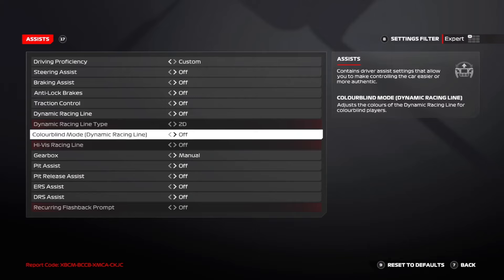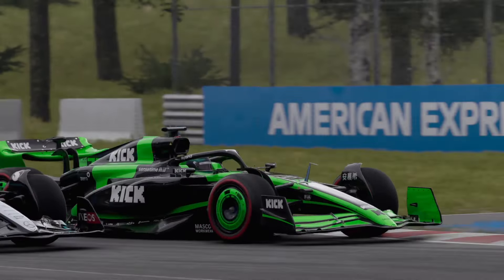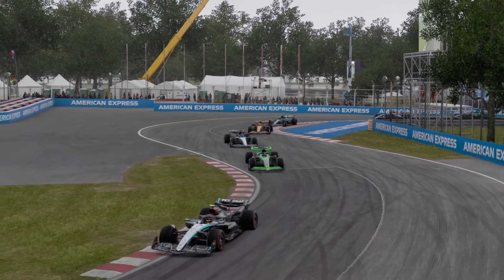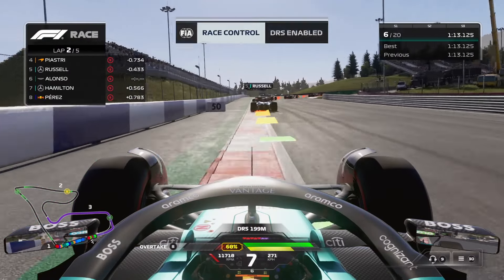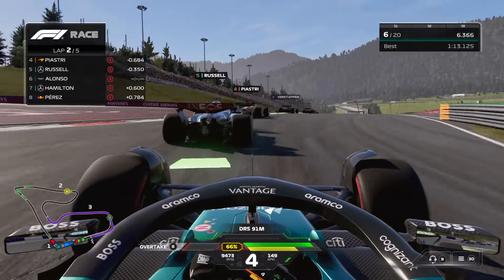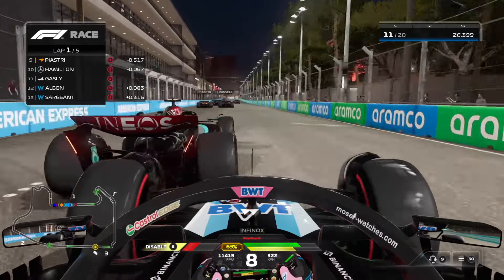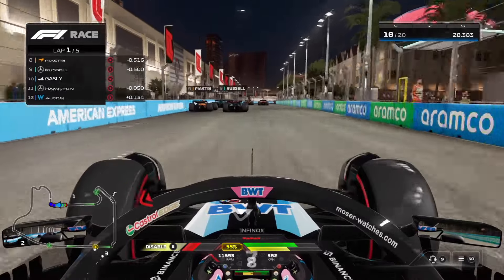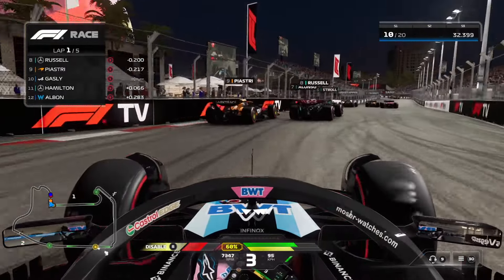If you're familiar enough to select standard or expert race styles, you'll be able to adjust your driving assists. For new players, I recommend starting with steering and braking assists turned off, as having these on causes the game to partly brake for you — it's better and not too hard to do it yourself. If settings still feel too easy, slowly turn off each assist one by one, or turn them all off at once, but be warned the learning curve will be steep.